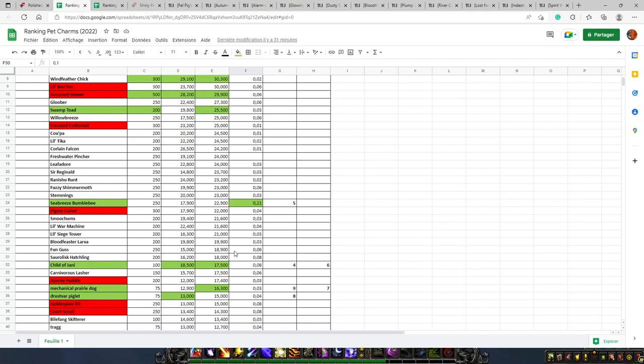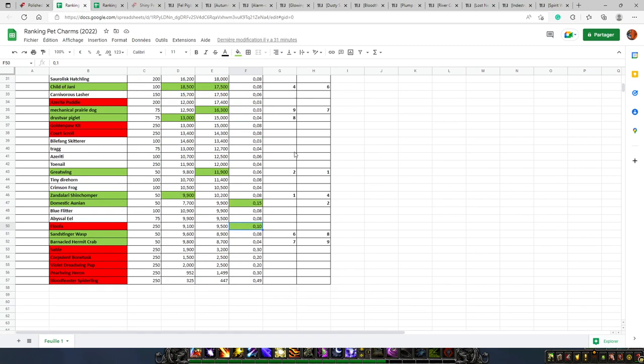What you need to keep in mind is that you want a pet that at the same time doesn't cost too much, has a pretty good value, and a pretty good sell rate. Based on all this information, my ranking for the European region has the Zandalari Shinchomper as number one — it's only 50 charms, has a 0.09 sell rate, and is worth almost 10,000 gold.